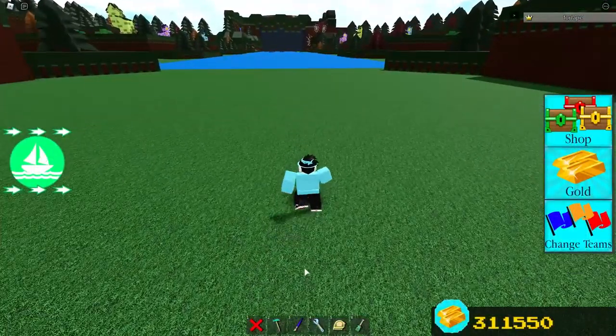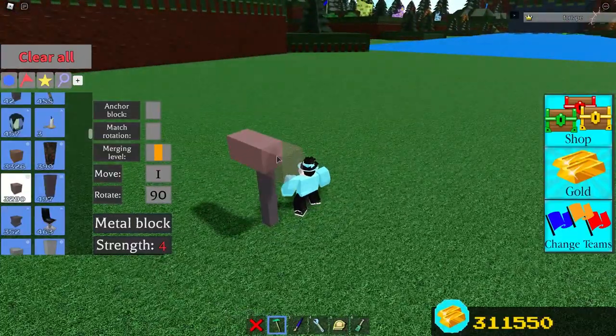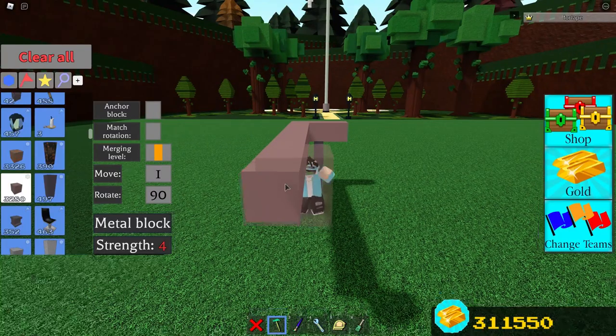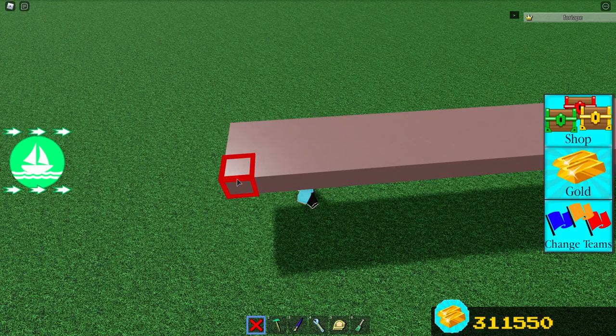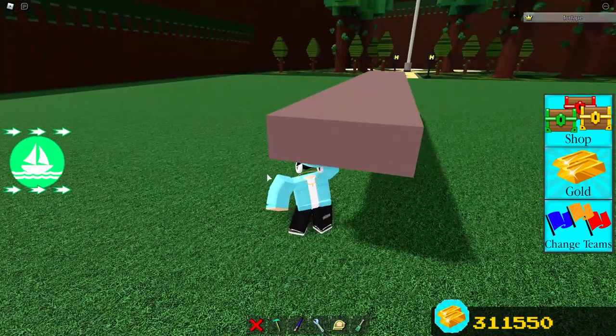As always the first thing you guys are going to want to do is place two poles on top of each other. Once you have done that, make a 3x20 platform and extend it in this direction. This aircraft will use around two to three thousand blocks, so I recommend that you make sure you have these resources before continuing. Once you have done that, go to the front of the aircraft and place a total of eight blocks.